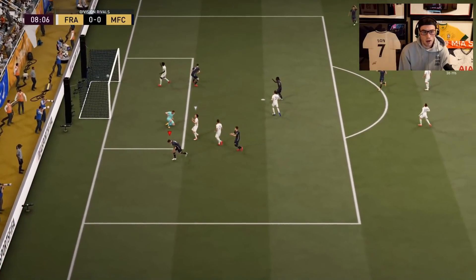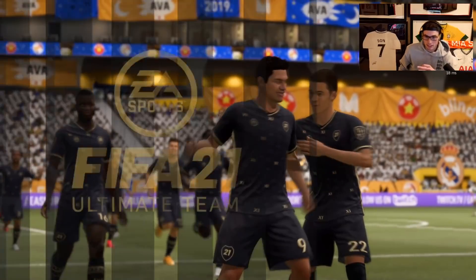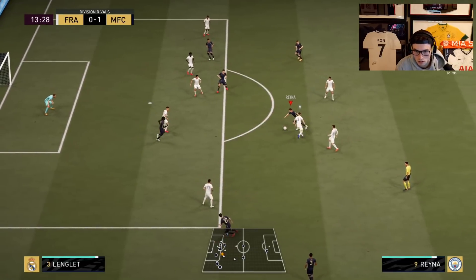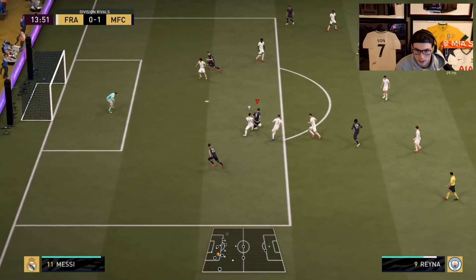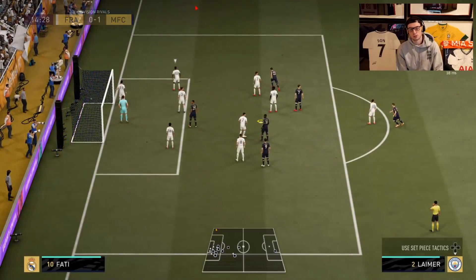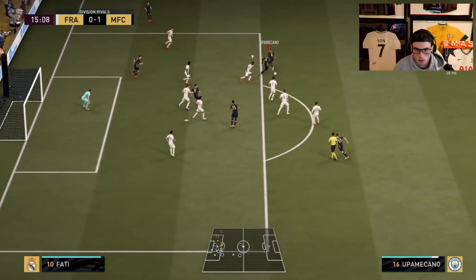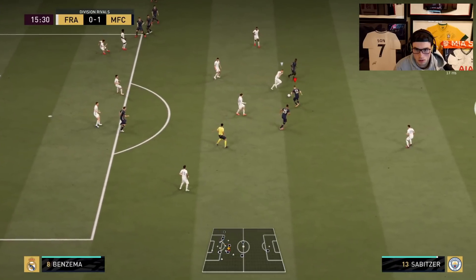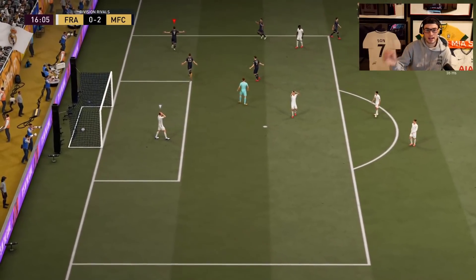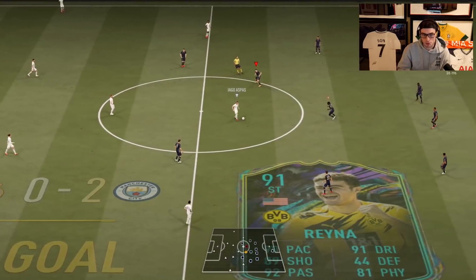Reyna on the right — wow, this guy has a crazy power shot! I'm really impressed with the power on his shooting. This might be one of the most powerful shots I've used yet in this game. That dribbling — we couldn't finish it at the end, but what dribbling! That power shot is crazy, and even Oblak got a hand on it but Reyna was able to put it past him no matter what.